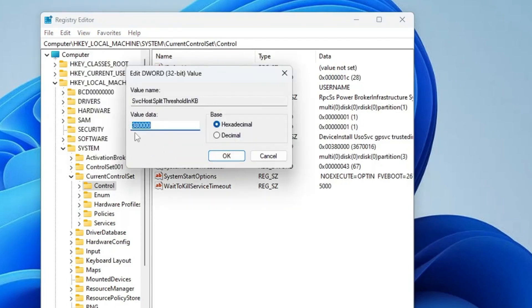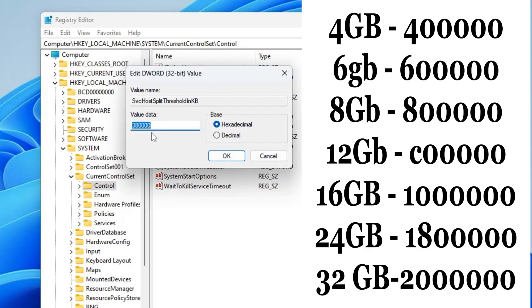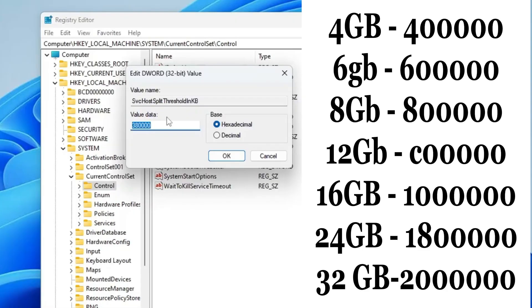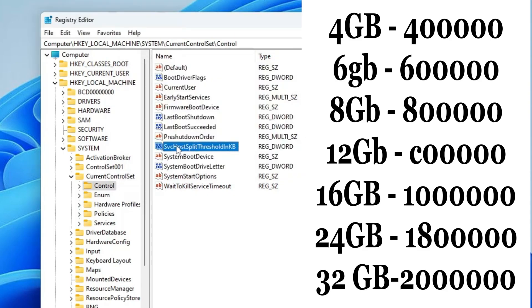Here we have to change the value data depending on what kind of RAM you have on your computer. I'm sharing a list on the right side — for 4GB, 6GB, 8GB, 12GB, 24GB, 32GB, look at the corresponding number and type it in the value data. On my computer I have 4GB RAM, so I will enter 400000, then click OK.